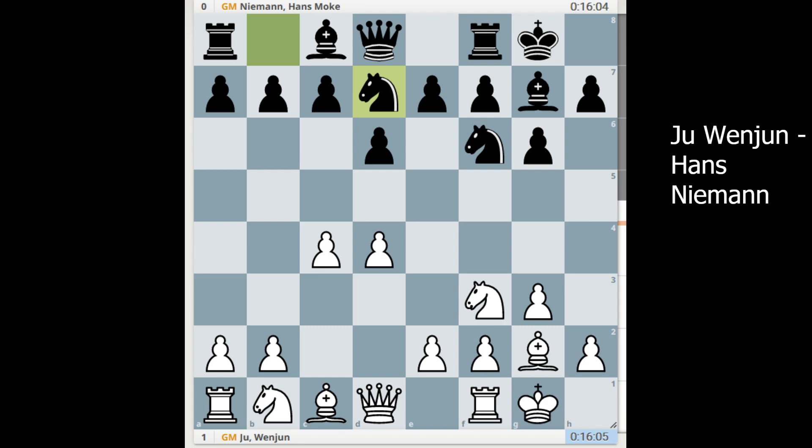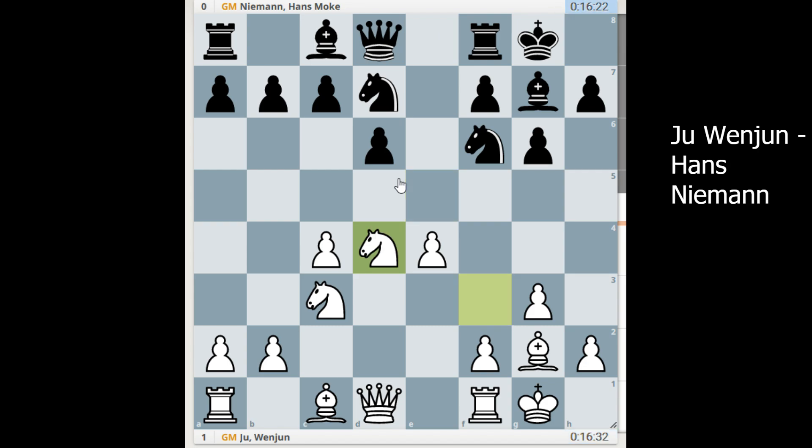d6, Nd7. I've had this position with both white and black. I didn't play Nd7 though — I played something like a6 or Nc6. And e5, so black counter-attacks in the center. e4 and takes. When I was in chess school we never played like this, but the engine now shows this line a lot. It likes this capture in the center and putting the rook to e8. It looks good at first, but we'll see what problems black faces later in the game.